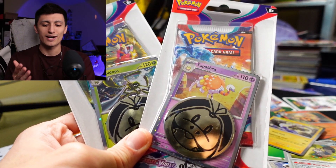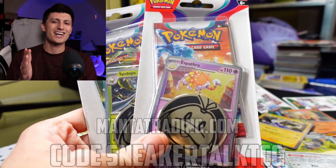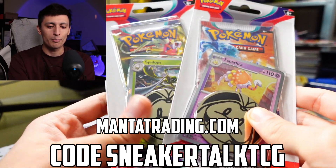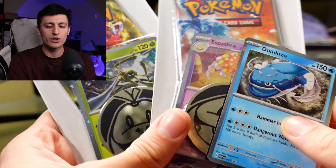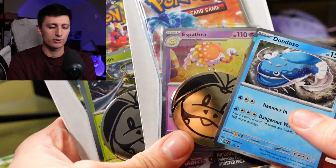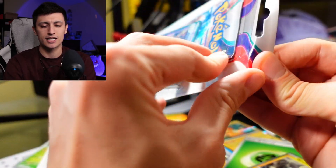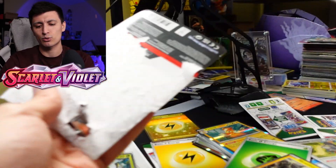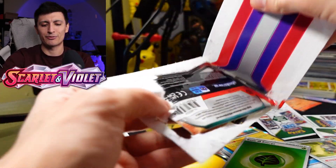These were gifted to me by the folks over at Manta Trading, so a huge thank you to them. If you guys want to buy any Pokémon cards at all, check out mantatrading.com and use code SneakertalkTCG to get 5% off. They gifted me these two check lane blisters to open up on the channel. The comment question of the day winner will receive three promo cards and two jumbo coins. Scarlet and Violet quantity at a lot of stores is quite limited, so check them out before they sell out.